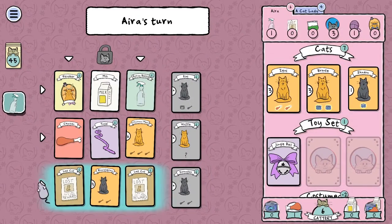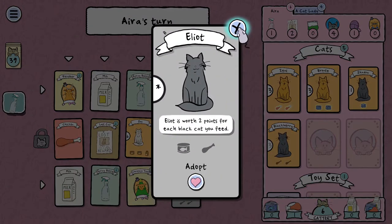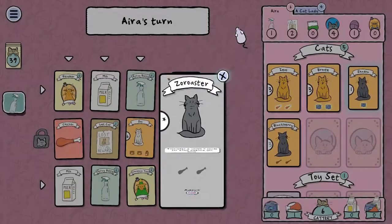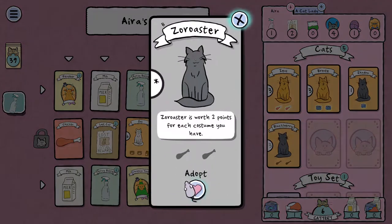Now I can get two lost cat reward things. We've got Elliot — two points for each black cat. Waffle. And Zoroaster — worth points for costumes. Do I have any costumes yet? I don't. I need to get a costume or two. I'm gonna take Zoroaster.